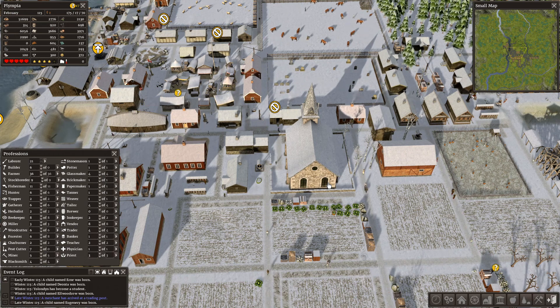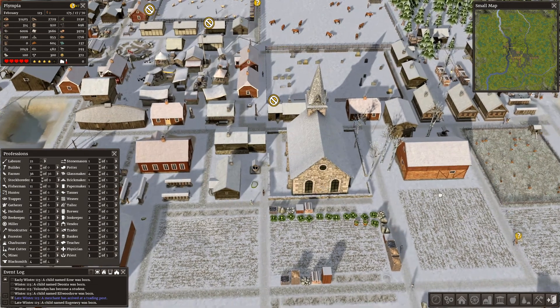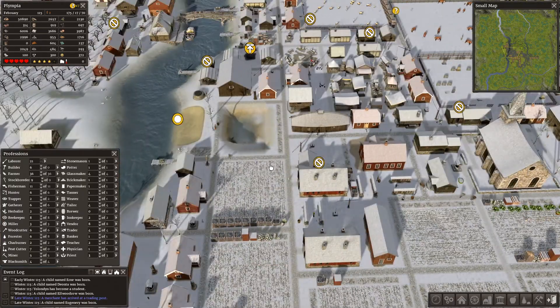Welcome to Banished the North 7. We've got a lot of peat cutters wandering around not knowing what to do. Our happiness is at four stars, and I'm trying to get five.